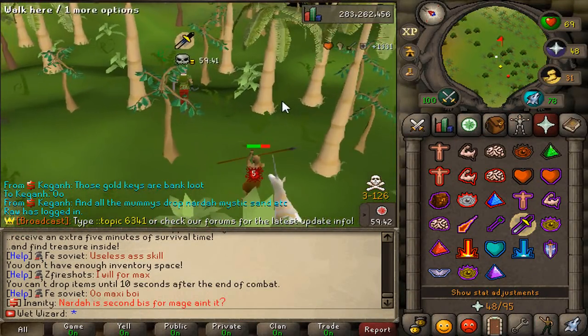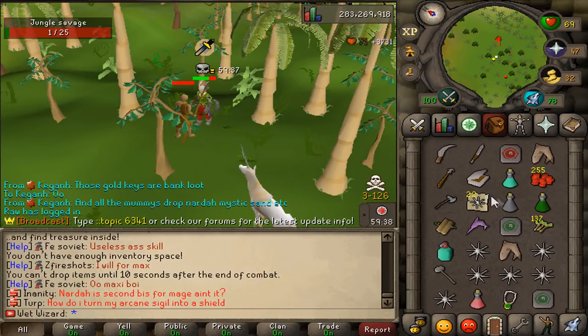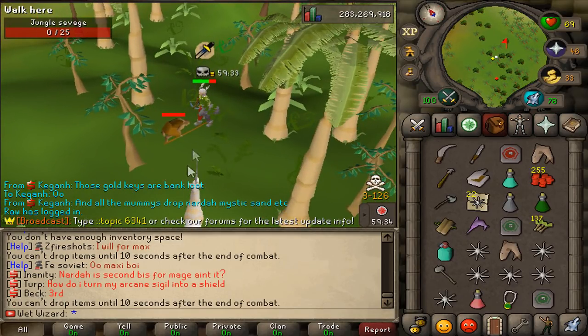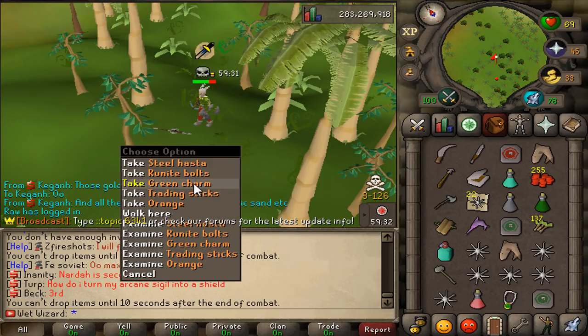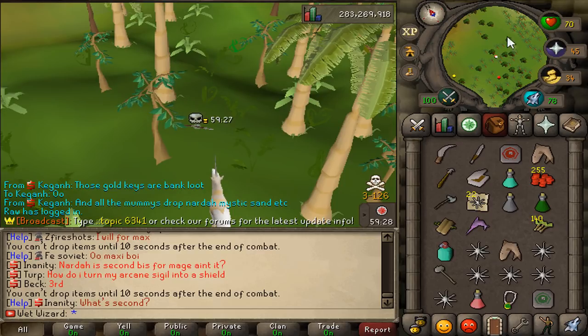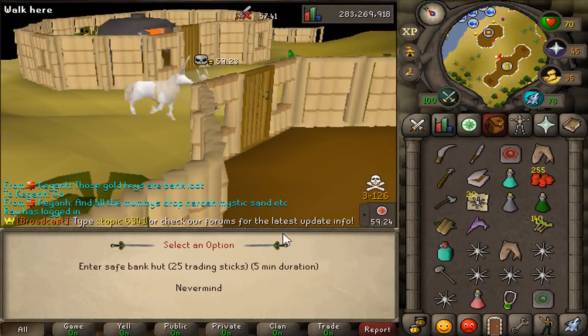The jungle spider and the jungle savage are the weakest monsters on the island and are very easy to kill although they both have their own effects. If the jungle savage hits you, even if it's a zero, you do get poisoned. If the jungle spider hits you, even if it's a zero, it drains 10 of your run energy. So keep that in mind while you're running around the jungle and try not to pass them if you don't want to be poisoned or have your run energy drained.